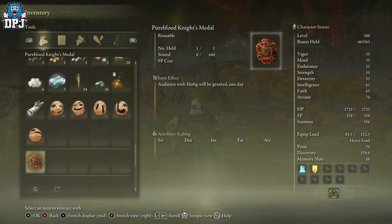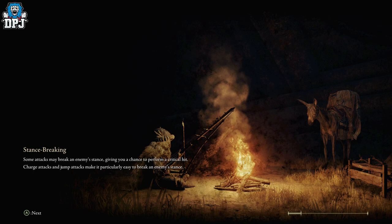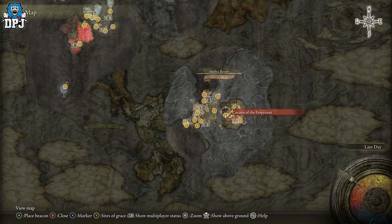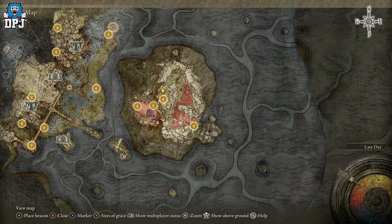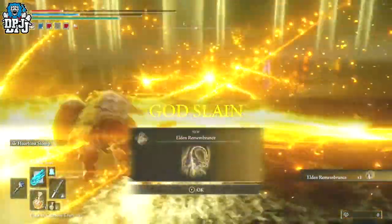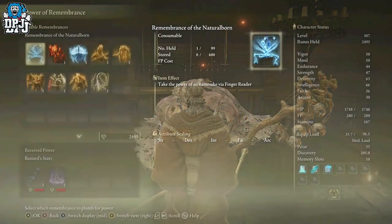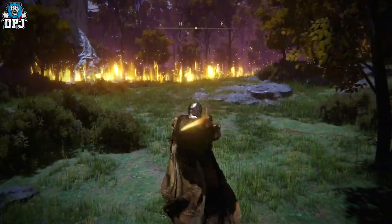Many players will already know what I'm about to show, but this is for people still experimenting with rune farming and for newer players. The absolute best spot in the entire game for farming runes is the Palace Approach Ledge Road grace point. There's a hill here full of enemies. The best weapon to clear them is the Relic Sword — obtained by defeating the Elden Beast (the final boss), taking its Remembrance to Two Fingers at the Roundtable Hold, and cashing it in for the Relic Sword.